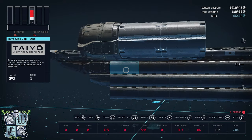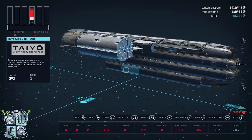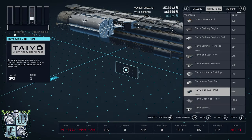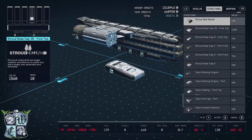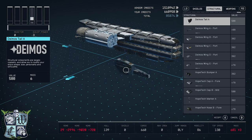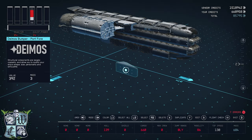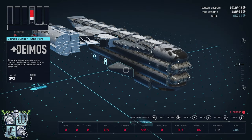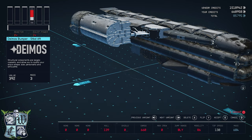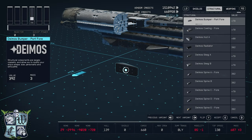That's basically how that's going to look, but I'm going to remove those four and go up to the Deimos section to find the Deimos bumper, flip it to the starboard side, place it there, then copy and flip it to the aft configuration for that position.